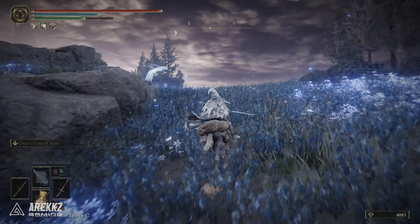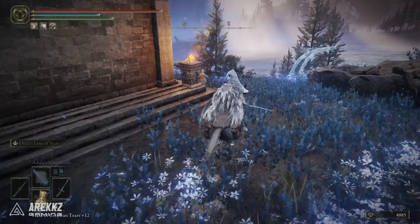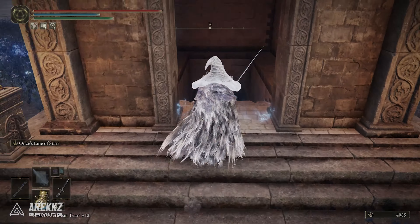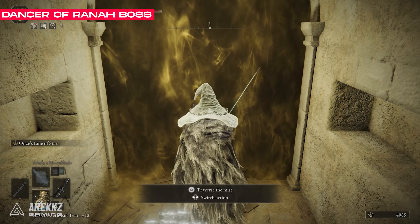Loop around this area to look for the stone building with a big door on it and some stairs leading down. Head inside and you'll see a boss room. Inside the boss room you will find Dancer Rana — she is going to drop everything that we want.